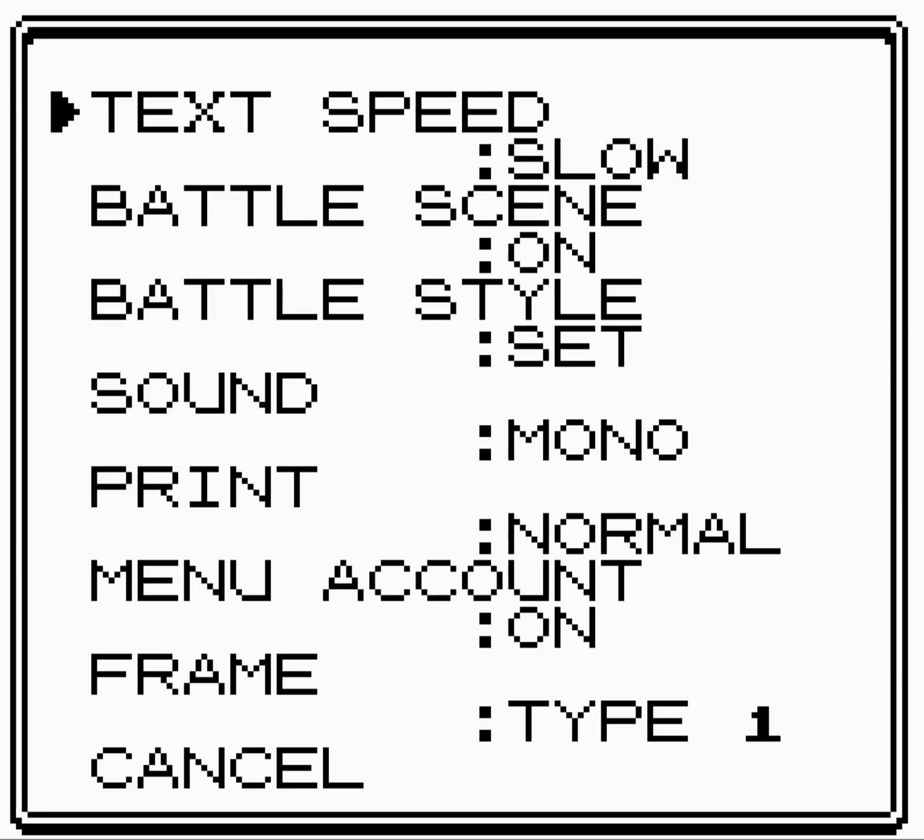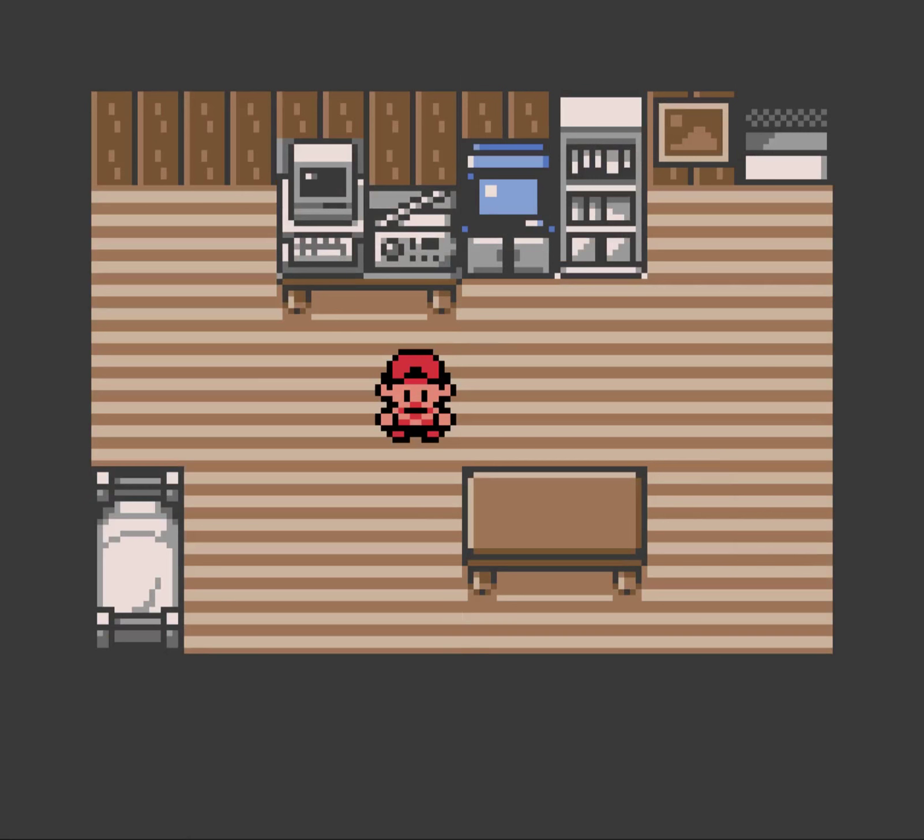We'll quickly go to the options and make sure we get the text on fast. As you can see, battle mode is set and you cannot change it to switch — that's one of the big things in this hack.